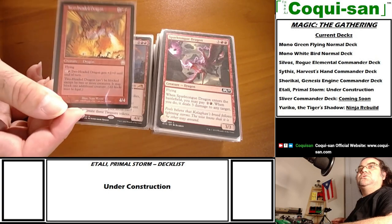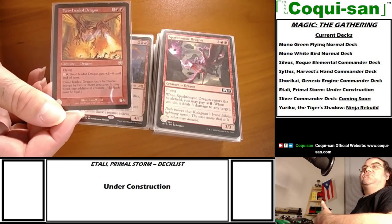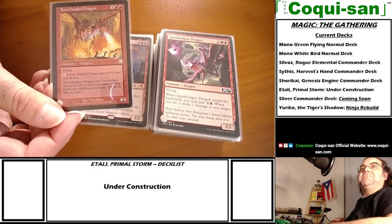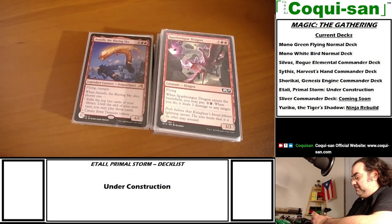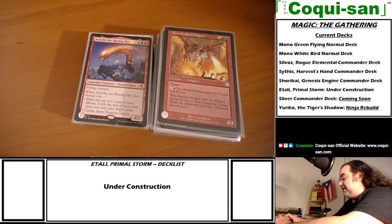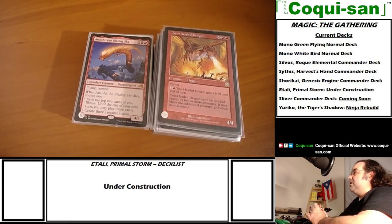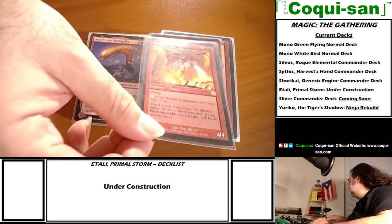Two-Headed Dragon has flying and like the Shivan Dragon, tapping two mana gives it plus two plus two. But also Two-Headed Dragon can't be blocked except by two or more creatures - that's menace - and it may block one additional creature. They updated it to have the menace keyword while separating the extra blocking ability as its own sentence.